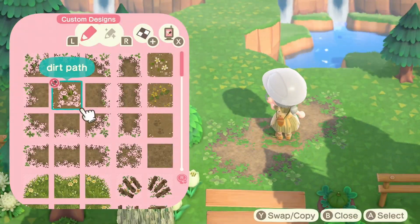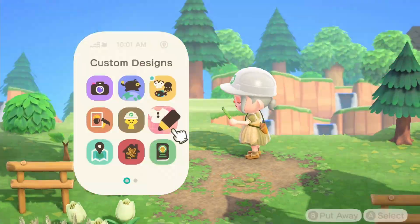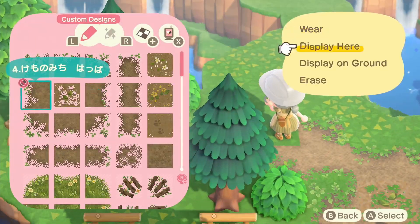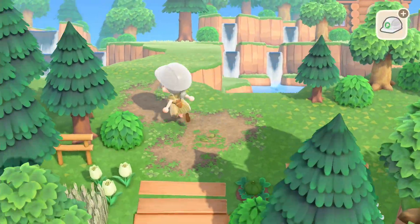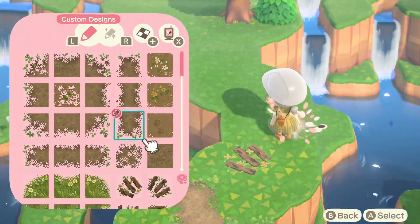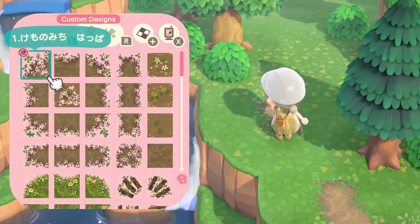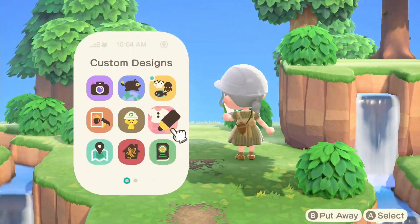I'm going to start mapping out the area for the path so that we can get a feel for the actual area we have left to decorate, plant flowers, and so on. This was an interesting path to place down. I hate placing down paths — I feel like it's so stressful. I just wanted to leave enough space to decorate on these cliffs and make it overgrown without running out of path. Animal Crossing problems, I guess.